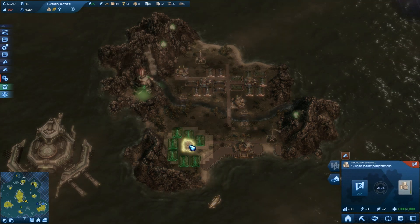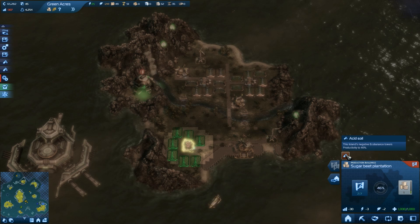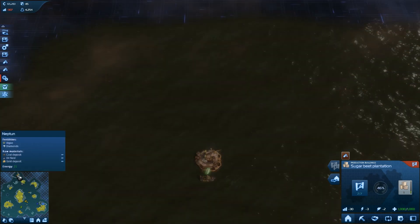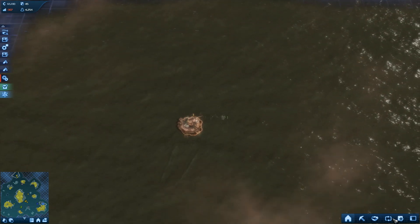So what efficiency are we running on here? Because of acid soil — 46% only. Yes, we're really limited in what we can do. Okay, let's see to that trade route. We need to modify that a bit.